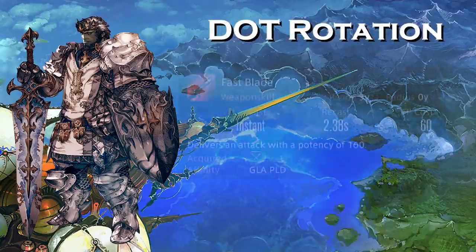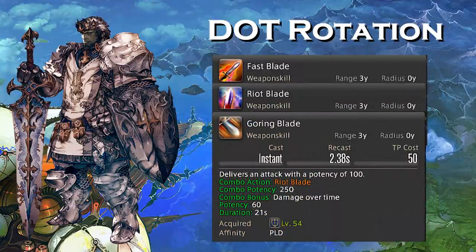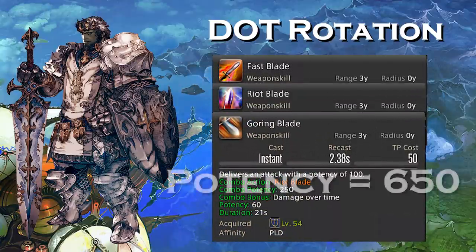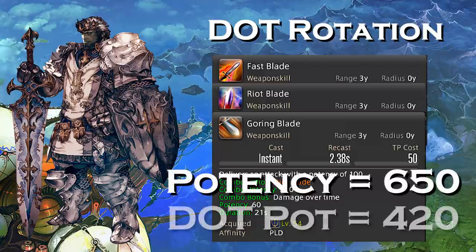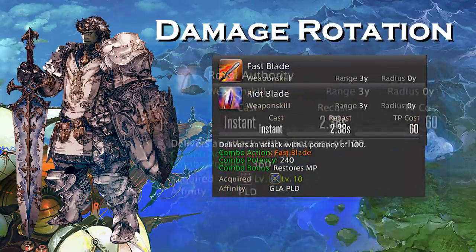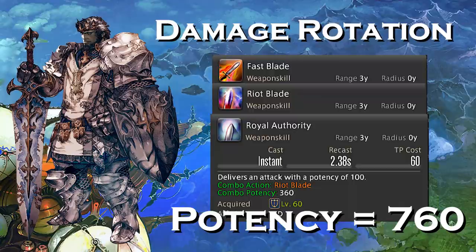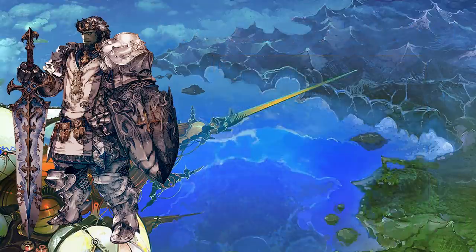Your dot rotation goes Fast Blade, Riot Blade, and then Goring Blade. All in all, this rotation is going to give you 650 potency over the course of 7 seconds — but with that dot applied, it's also going to add an additional 420 potency over the next 21 seconds. This will allow you to shift into your damage rotation of Royal Authority, which goes Fast Blade, Riot Blade, and then Royal Authority. That's going to feed you a potency of 760 over the course of 7 seconds, including time for your global cooldown. So those are your single target rotations: Hate, Dot, and Damage.